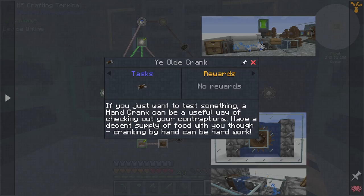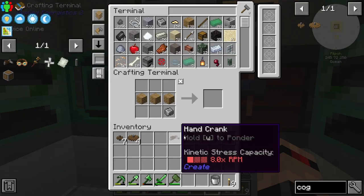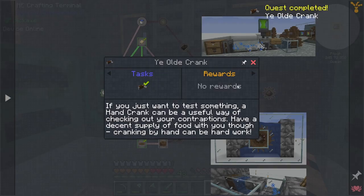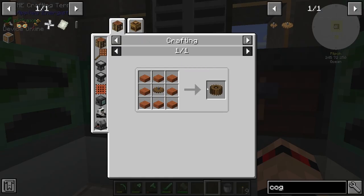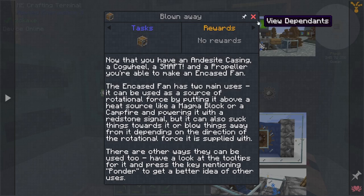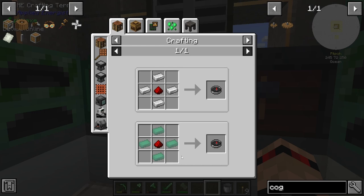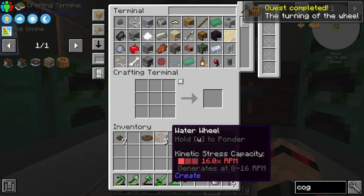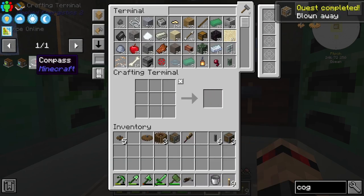Ye olde crank — we can make one of those as well. It's a hand crank, so we can hand crank that — pretty funny. Next it wants a water wheel, a cased fan, and we might go down that route as well. Also a compass. There are some water wheels — cased fan.